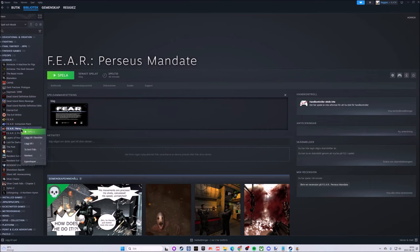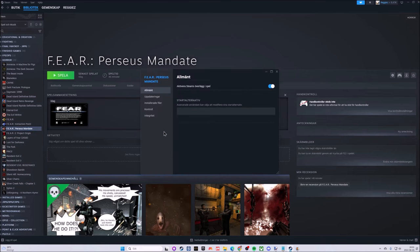Right-click on the game, then Properties, go down to Installed Files at the bottom. The second option is 'Verify integrity of game files.' If you click on that, Steam will do a check on the installation itself and see if everything looks okay. You can do that to be on the safer side rather than doing a fresh installation.